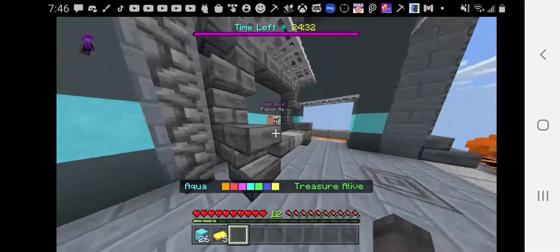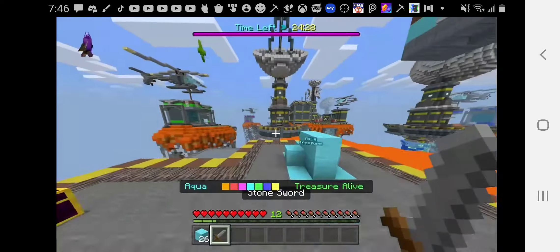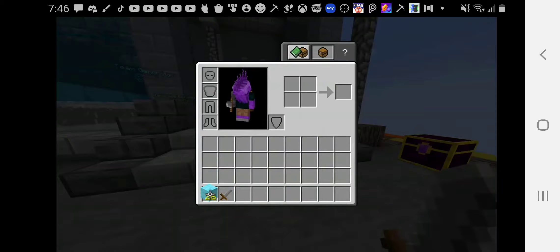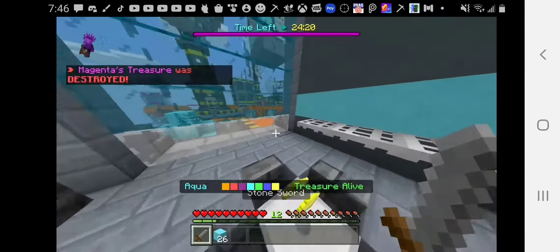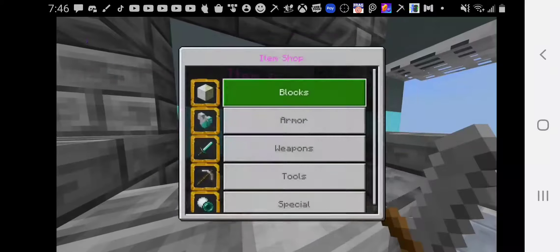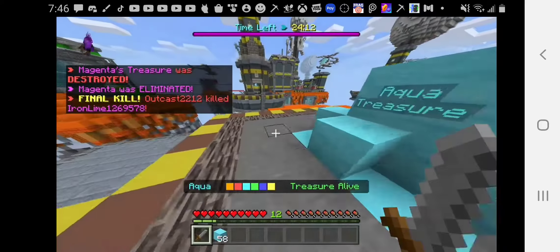I'm just going to get straight into this. Let's buy a sword real quick. I think I'm going to god bridge to them. I don't think I have much blocks, so let's go buy some more blocks real quick. Buy blocks. Easy. Let's god bridge.